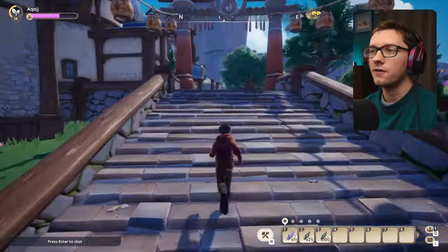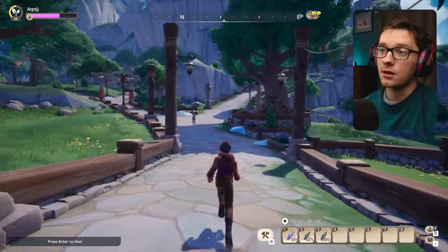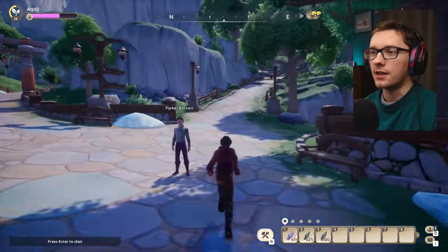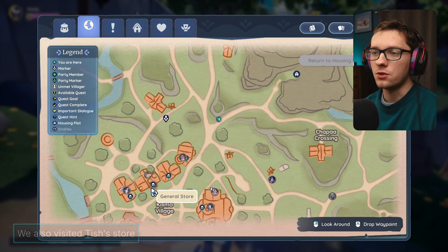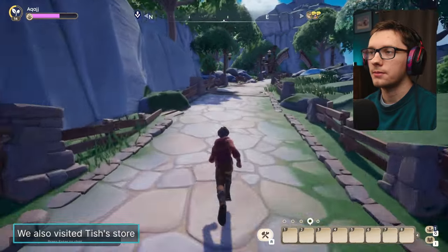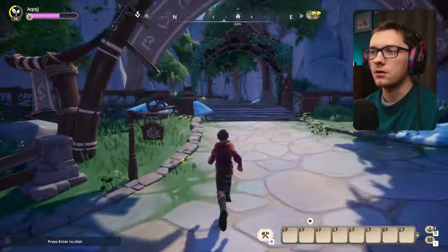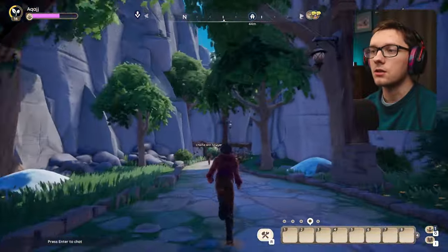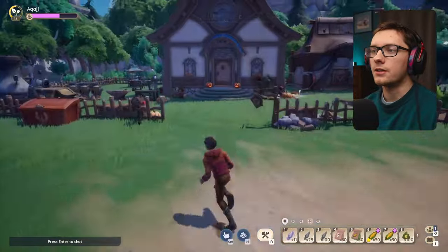Just because you buy this does not mean you actually unlock it. Let's head on home — we're going to follow this road back up out of town. This is the road coming from the housing plot and it's just a short 20–30 second journey. Here's our housing plot sign with a nice little gateway archway, and this is the travel point.